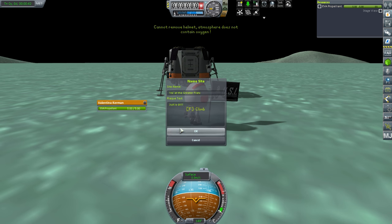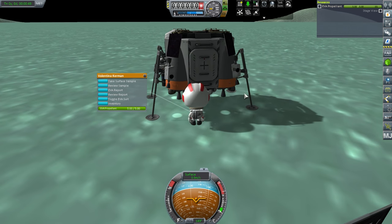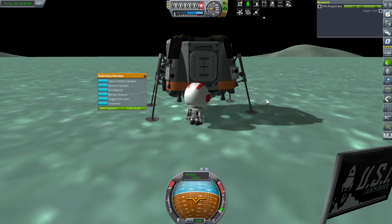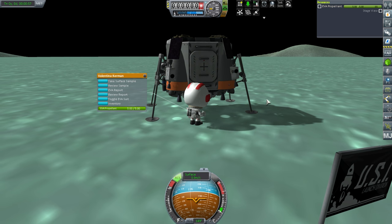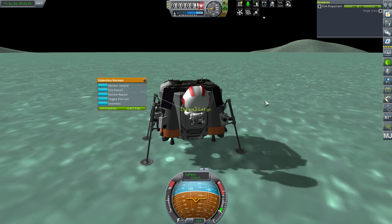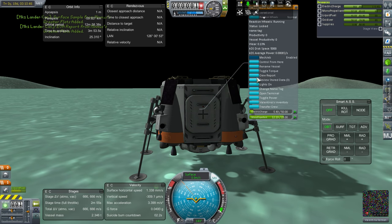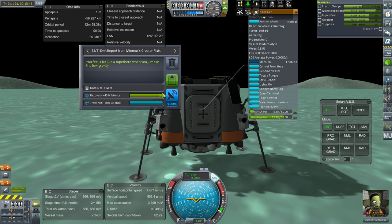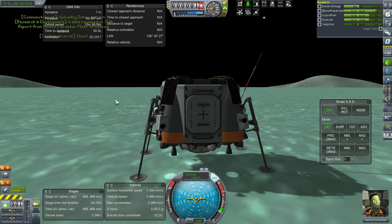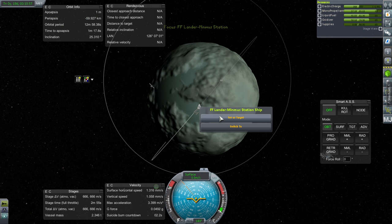Now the surface stuff. EVA. Careful of the pod this time. Surface sample — keep. EVA report — keep. Plant a flag. Flag at the greater flats. I accidentally clicked toggle EVA suit or something — definitely not a thing to do. Board, and SAS back on. Transmit the EVA report. Keep those two surface samples. That's all done — nice and quick. Let's get back up to the station without any fanfare.